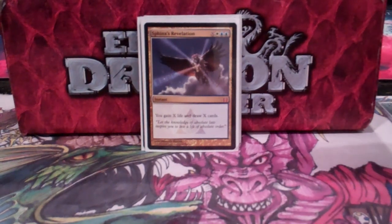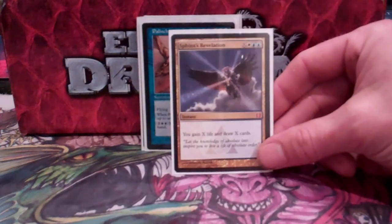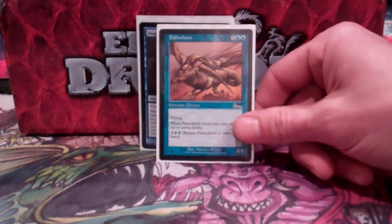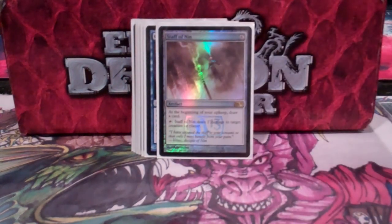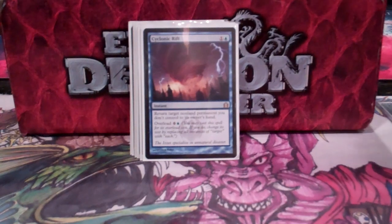Sphinx's Revelation is in here not so much for the life gain but for drawing X cards — another reason I have Reliquary Tower; this usually hits pretty big. Palinchron ties up with all of my multiple-mana lands — he can get me infinite mana and pump into all kinds of good stuff. Snapcaster Mage is in here; really glad he rotated so I could put him in. Staff of Nin is just a way to draw an extra card during my upkeep, and I also think the one damage ping can be way more relevant than people expect.